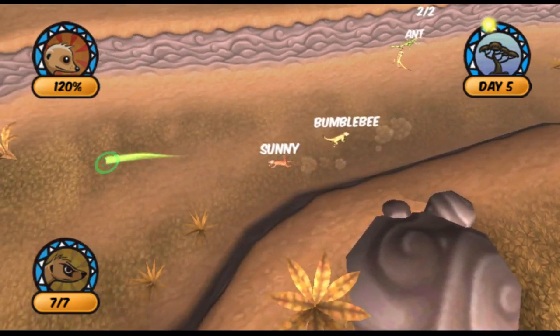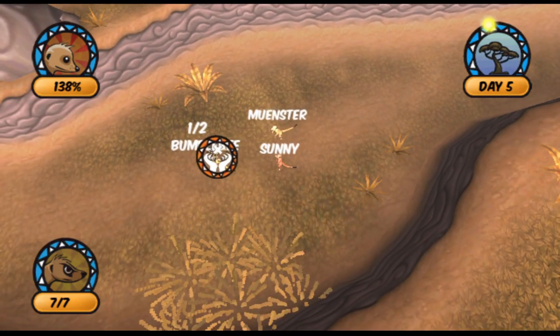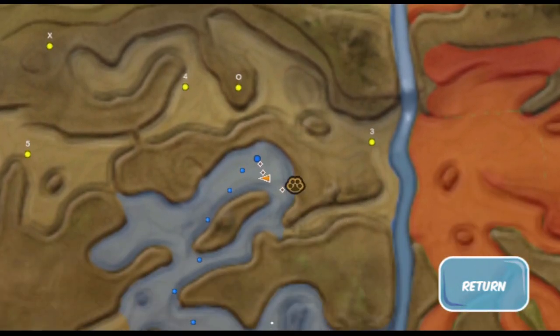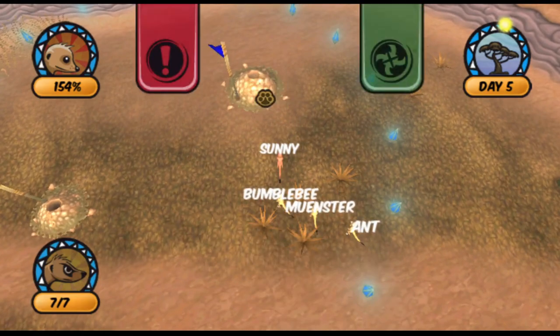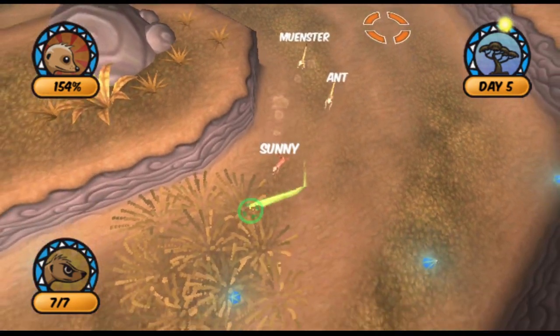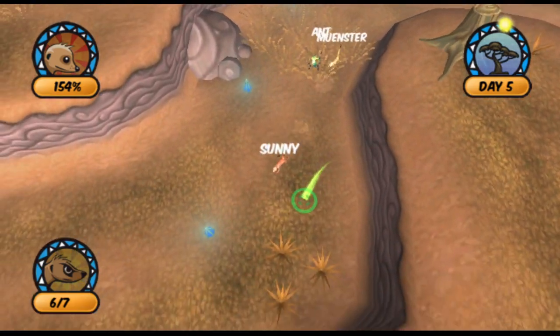Meerkats don't exactly have genders and it doesn't matter. I'm going to say she for Bumblebee, he for Ant, and we'll just assign them as we go. The game assigns genders but a store-bought one is fine. We're assigning genders here — I'm a little distracted. That's a single beetle so they can just bring that home on their own.